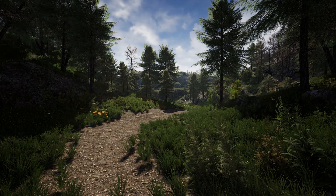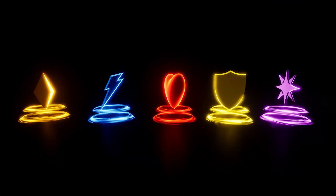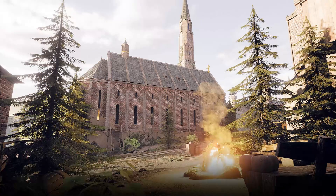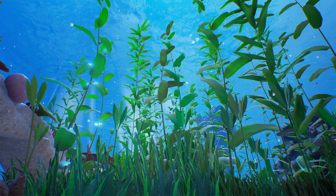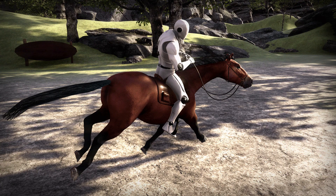Hey guys, welcome back to another video showcasing this month's monthly free assets on the Unreal Engine Marketplace. For May 2022 we've got five amazing free asset packs to download and use within our games: the Stone Pine Forest, the Niagara Mega VFX Pack Volume 1, the Sunset Modular Medieval Brick Buildings, the Reef Kit, and the Horse Starter Kit. I'll be covering them and there'll be links in the description to each pack.